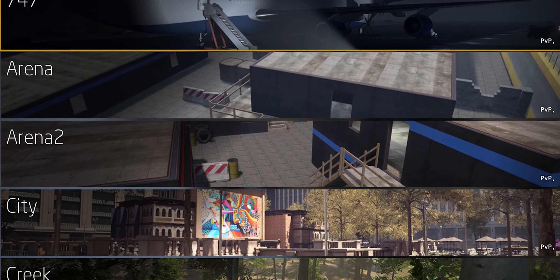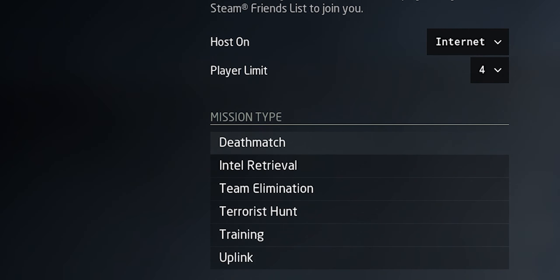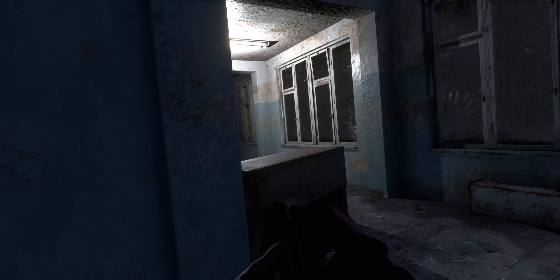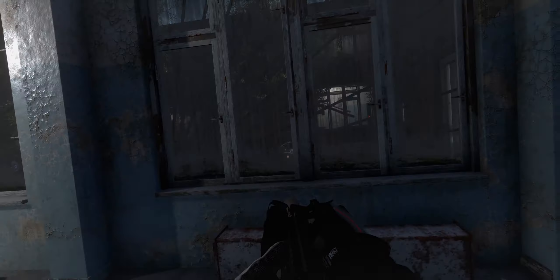There are also 7 main maps, 6 with both day and night versions, 3 training maps, and 2 arena-like maps. There are 6 game modes: terrorist hunt, deathmatch, team deathmatch, team elimination, uplink, and defend. While the maps aren't anything to write home about, they do provide a fairly immersive and tactical feeling, especially a couple of outliers like tanker and power station.